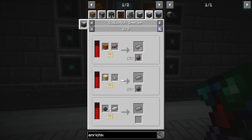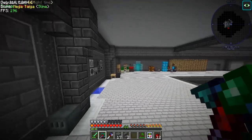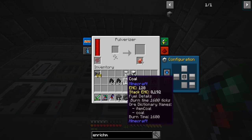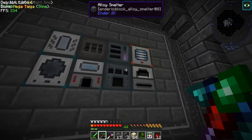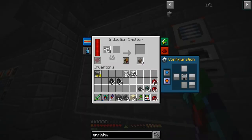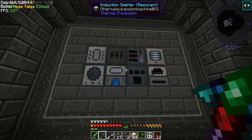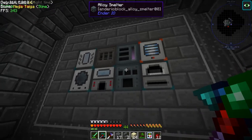Induction smelter, coal, pulverized coal, and iron. I think it's four to one for the coal. We'll throw the coal in here and then we'll throw it into the induction smelter, and we'll get ourselves some iron. I also went ahead and upgraded most of these to resonant. It was pretty easy — we had a bunch of the upgrades, as you guys saw from previous episodes.